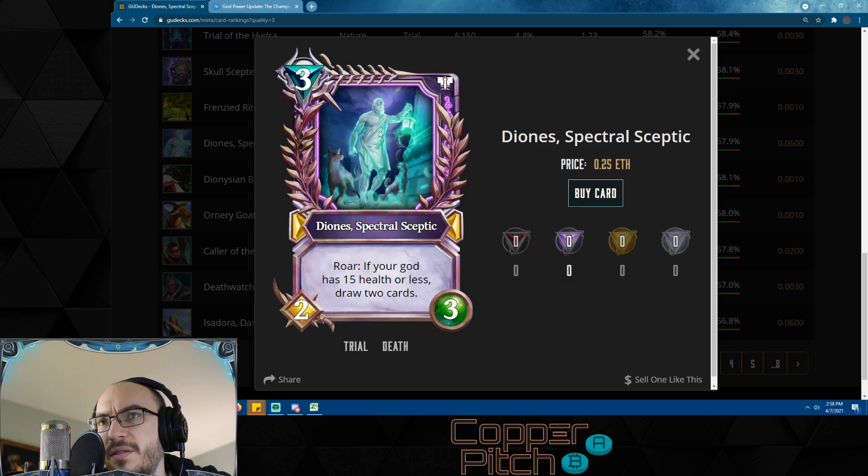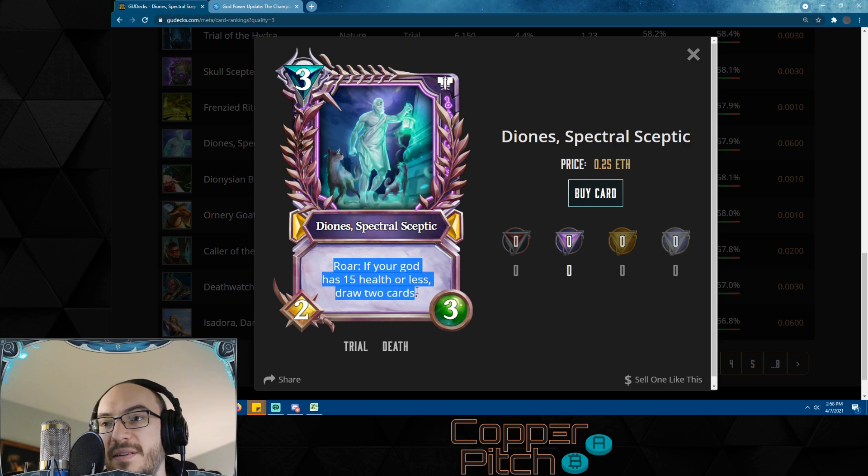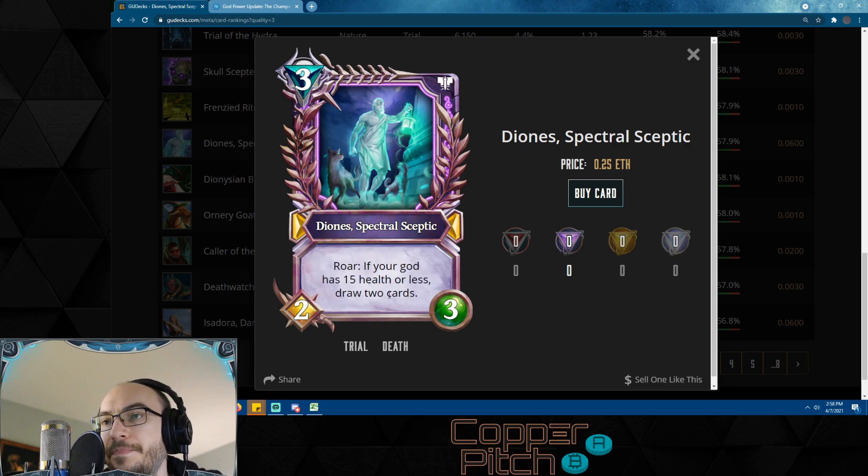Dionys was recently nerfed — it's hard to say what we'll see for death in the future. There could be a new god power that helps you get below 15 health and stay there. This card is only really good if you're below 15 health; if not, it's a three-mana 2/3, which is really bad when you could have a three-mana 3/4. So you can only really play this when you have less than 15 health — but then you get to draw two cards.